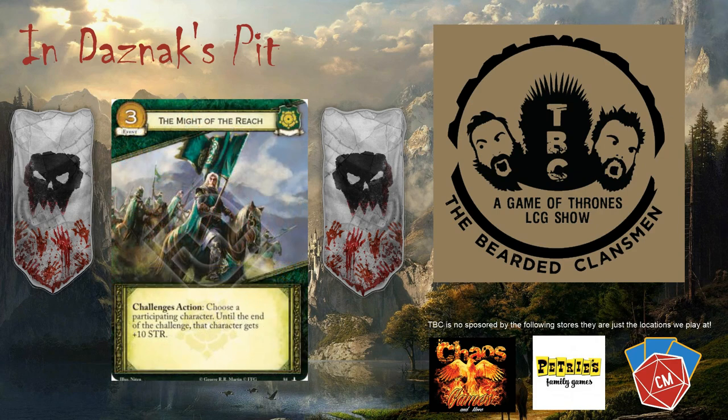Next Tyrell card is Might of the Reach, a three-cost loyal event. As a challenge phase action, choose a participating character — until the end of the challenge, that character gains ten strength.